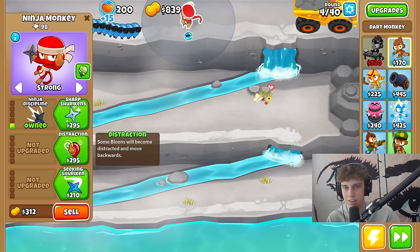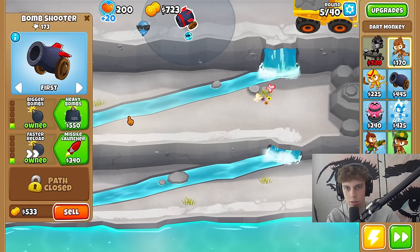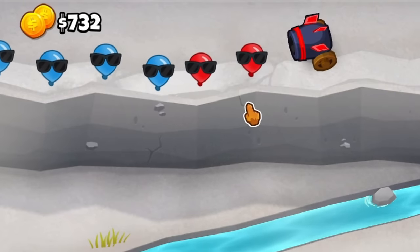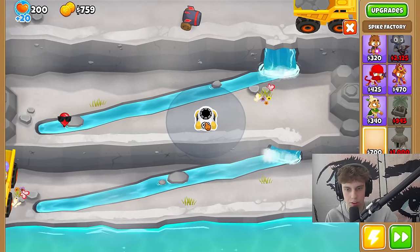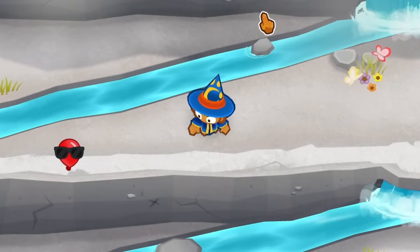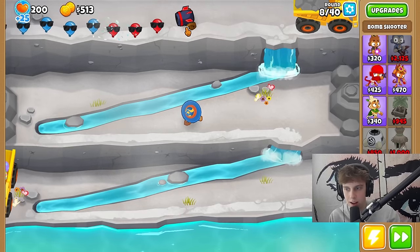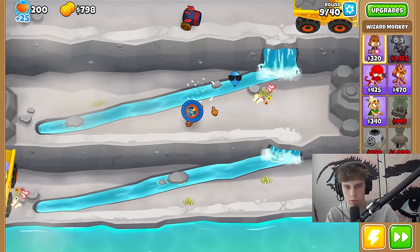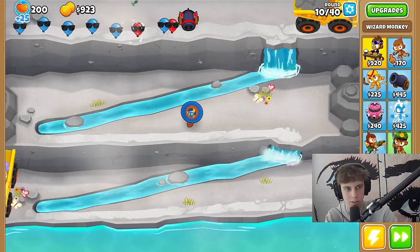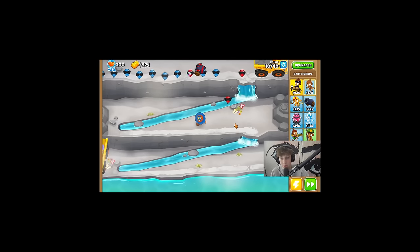Ninja throws a boomerang — that's great. Distraction, and now you're a bomb tower that shoots submarine darts. I wonder if the category of the tower makes any difference. We get a spike factory that turns into a wizard. The wizard shoots darts as well — I can't really tell what kind though, it could be triple shot but only shooting one.